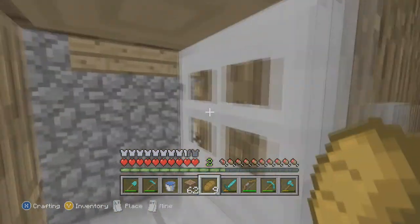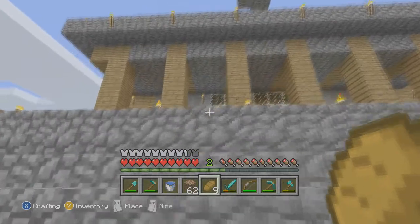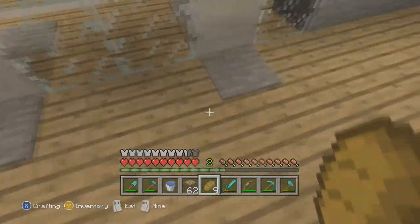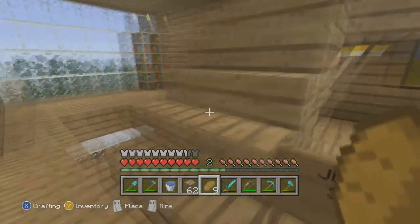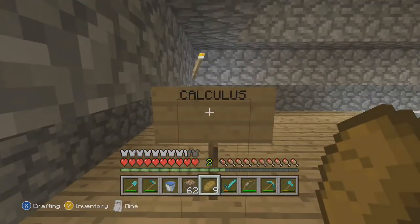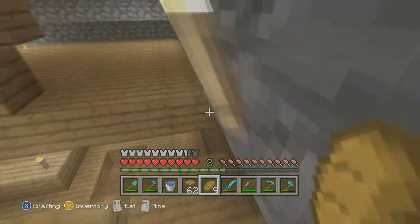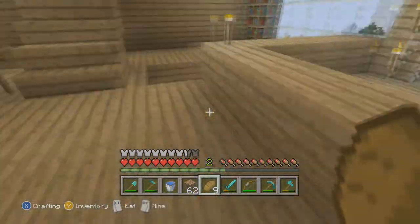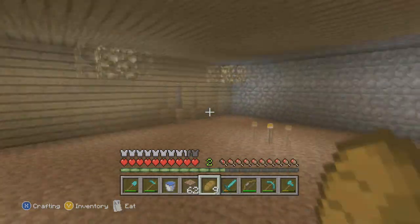Now I'm going to leave the firing range and come to Minecraft University. Yes, this took me forever to build — don't ask why, just know that it's here and it's part of my island. These are the stairs of learning. This is the calculus class — very hard, no teacher yet because we don't have any employees. That's supposed to be an 'M' for Minecraft. It's dirt floors — kind of like a rundown university.